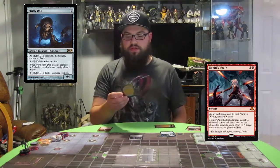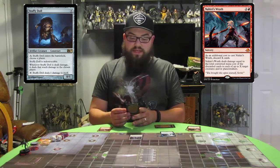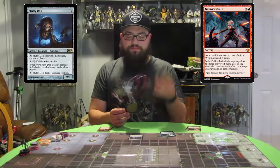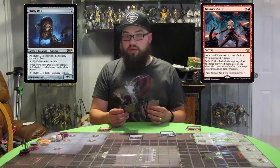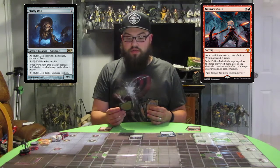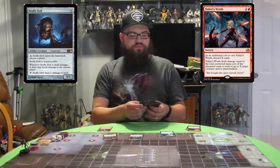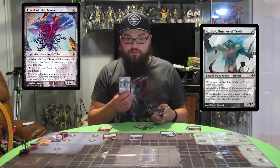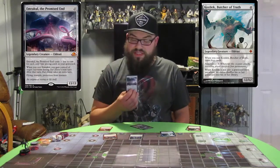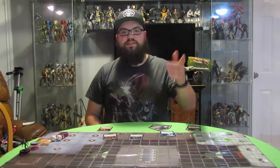Next I'm going to play Nahiri's Wrath. Nahiri's Wrath is from Eldritch Moon — it is a three mana red sorcery. As an additional cost to cast Nahiri's Wrath, discard X cards. What I want is big cards in my hand, because Nahiri's Wrath deals damage equal to the total converted mana cost of the discarded cards to each of up to X target creatures and/or Planeswalkers. So I make sure I have stuff like Emrakul the Eons Torn, which costs 15 mana; Kozilek, Butcher of Truth, 10 mana; and the new Emrakul the Promised End, which is 13 mana. Say I discard those three — that's 38 damage. I deal it to Stuffy Doll, Ian takes 38 damage, and I win.